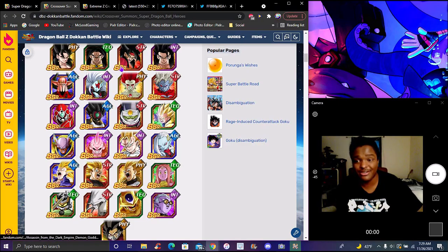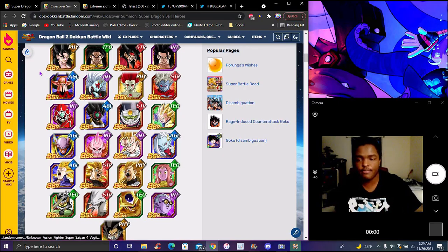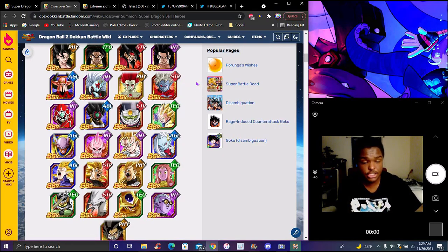Super Saiyan 4 Broly — the Heroes units were actually really good last year, a lot of people would want them. Next year, probably full power Super Saiyan 4. A lot of people really want that next year, but I think that's going to be an LR, because this year we got Easy A's. It makes sense — last year was the very first No Confess, this year was the very first Easy A's, next year will be the very first LR.